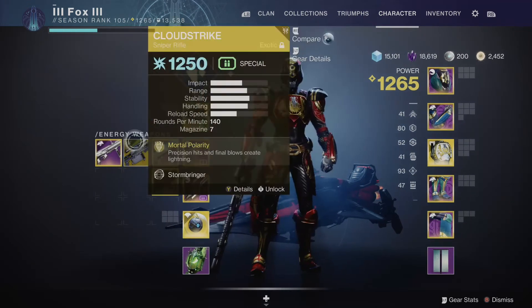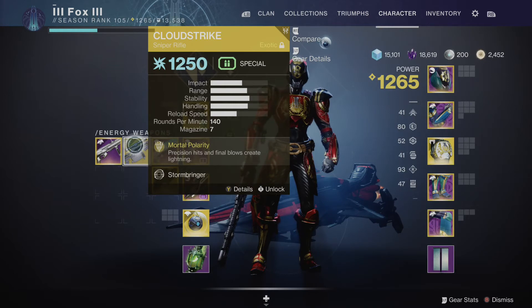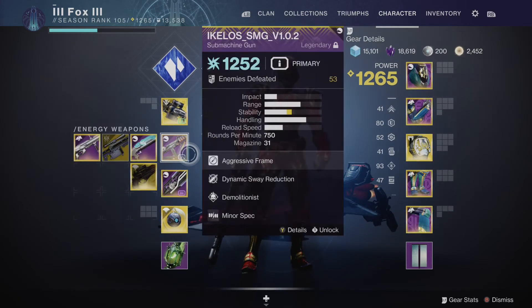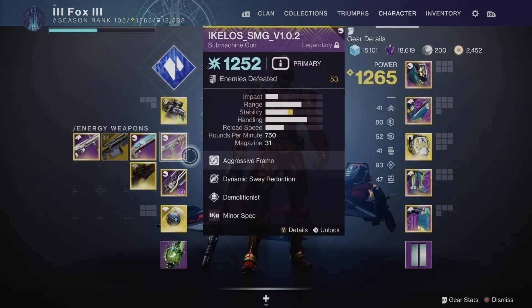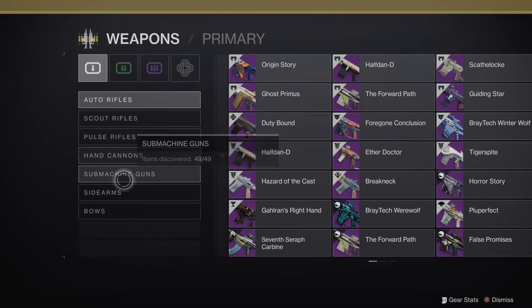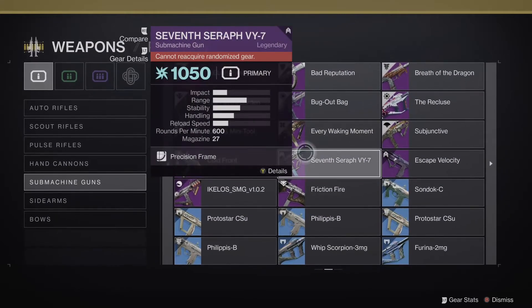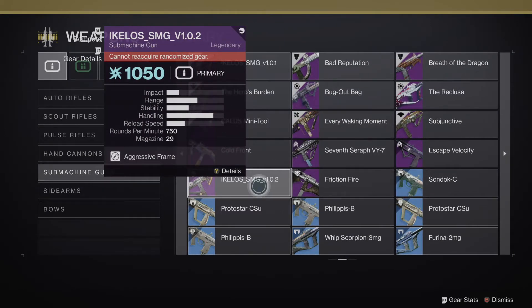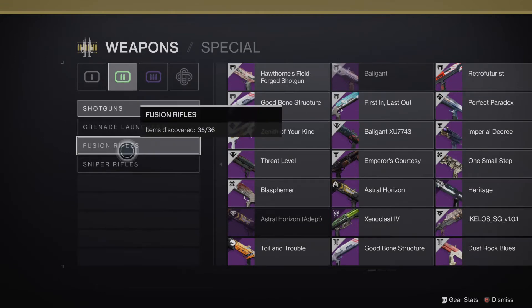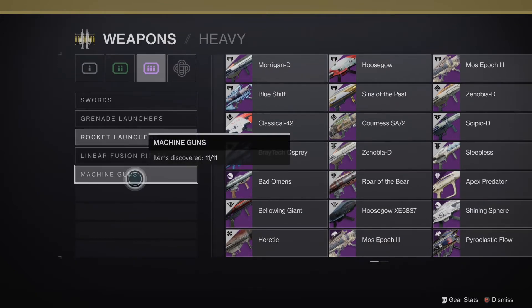This can change in endgame content — for example, the Cloudstrike Sniper is technically one of the highest DPS weapons in the game at the moment and it's only a special, but you won't be getting this as soon as you start the game. So just follow that general rule of thumb: one primary, one special, one heavy. If you want to see what's available, you can left bumper twice over to the Collections tab, go into Weapons, and it gives you a category of all the different weapon types. The Ikelos SMG, for example, is widely considered to be one of the best primaries in the game. Your heavy slot is your big boy weapons — swords, rocket launchers, heavy grenade launchers — these hit really hard.